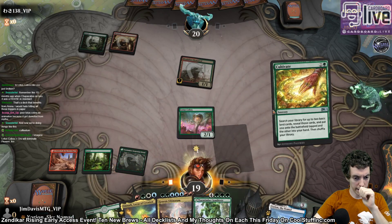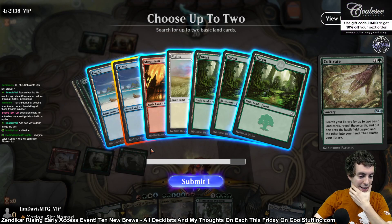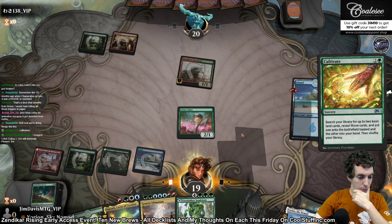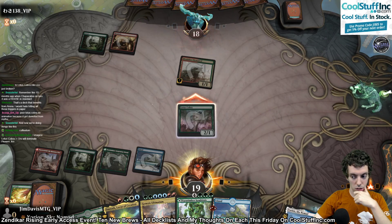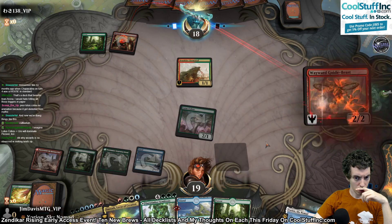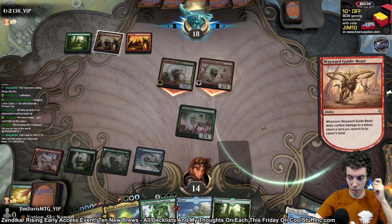Add a White, cast Cultivate. This is going to get us Island, Island, so we can actually cast our spells. We want White but White can't cast Ultimatums and we have Blow Scalber anyway, so we're going to get Island, Island. Put that into play. Make a mana we can't use — it's fine. We're going to sand for not blocking. Wayward Guidebeast — I like this card. Beats for five and bounces a land.